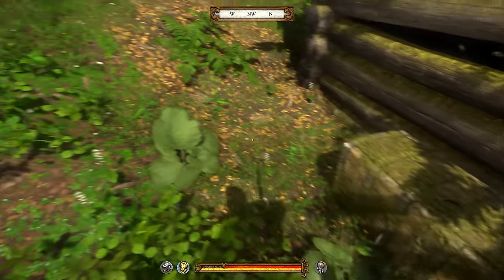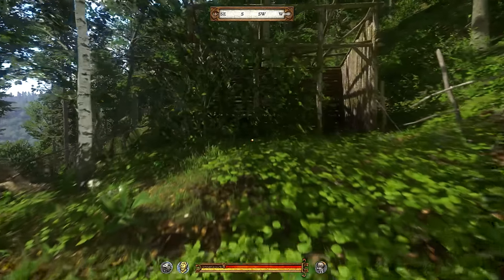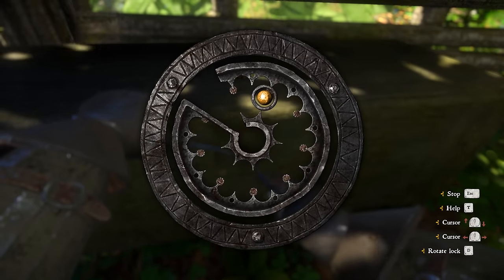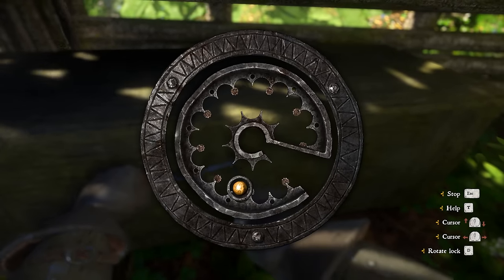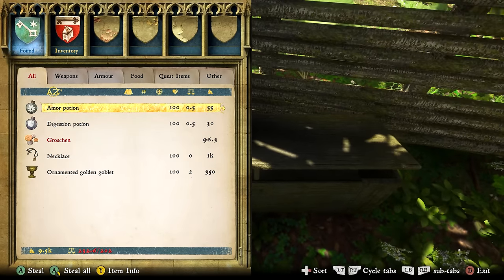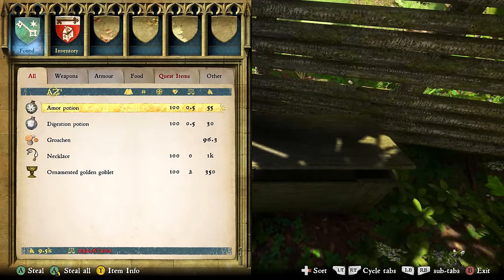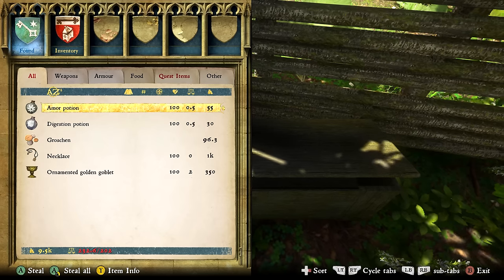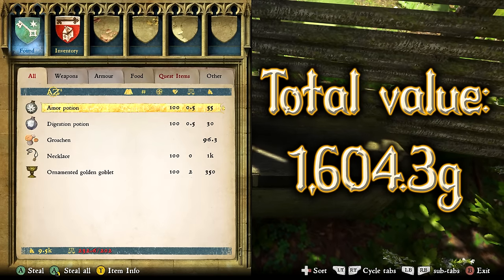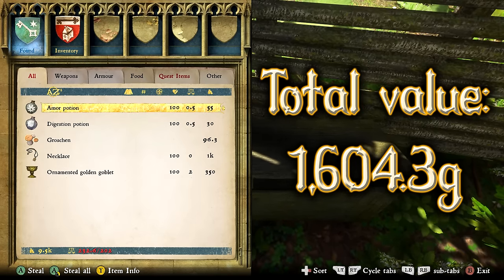Before we leave, if we turn around and head south there's a little shack with an easy-locked chest. Since the treasure map sent us to this house, I'm going to assume this is part of the treasure — so of course open it. Inside we'll have some potions, almost 100 gold, a necklace worth 1,000 gold, and an ornamented golden goblet worth 350 gold. In total this chest has a value of 1,604.3 gold — pretty good considering you just opened an easy chest.